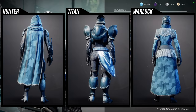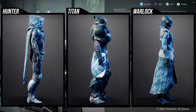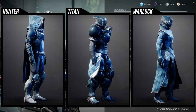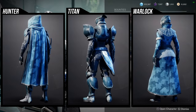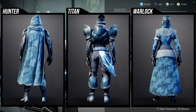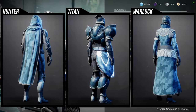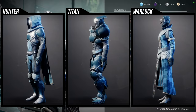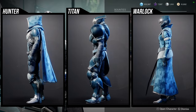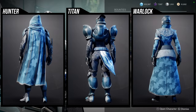For the armor: Hunters — the helmet is pretty cool, chest piece is amazing, arms are decent, but the boots I've seen like five or six other versions of, and the cloak has a weird floating glitch on the chest piece. Titans — the helmet and chest piece are worth picking up, arms and mark are pretty terrible, boots have potential. Warlocks — helmet and arms are pretty cool, chest piece is really cool, boots and bond are whatever.